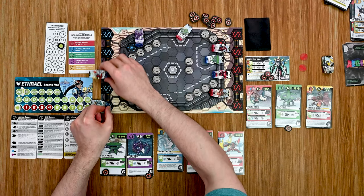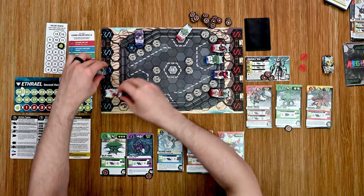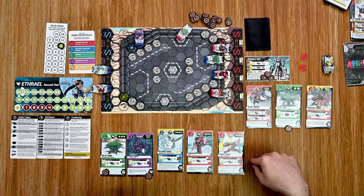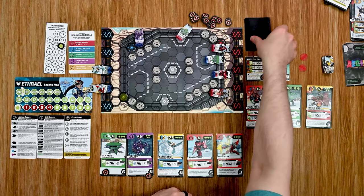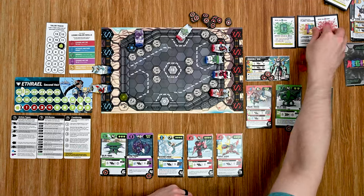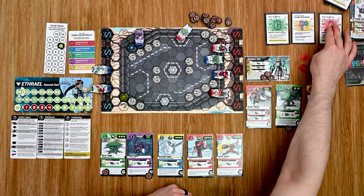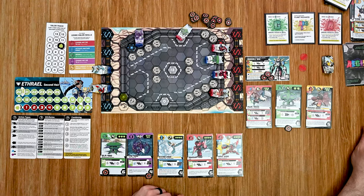Everybody is back out. We have our final set of cards: G, the big nasty, and an A. Into my turn to go first — I need to get in there and do damage.